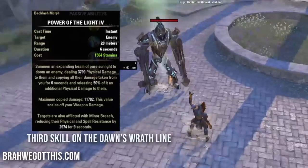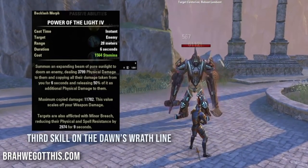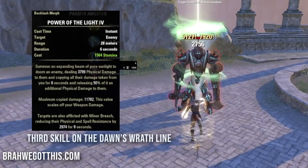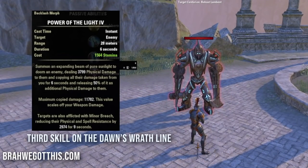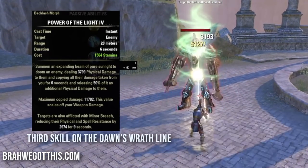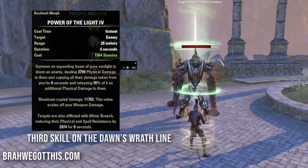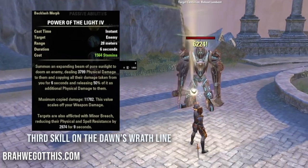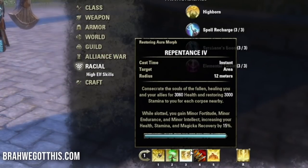Next is Power of the Light - it does physical damage and copies the damage you deal to an enemy, releasing 50% of that as additional physical damage. The max copy damage is 11.7k, scaling off weapon damage. With Major Brutality and Sorcery from Biting Jabs, that goes even higher. It also applies Minor Breach, reducing physical and spell resistance by 2974.